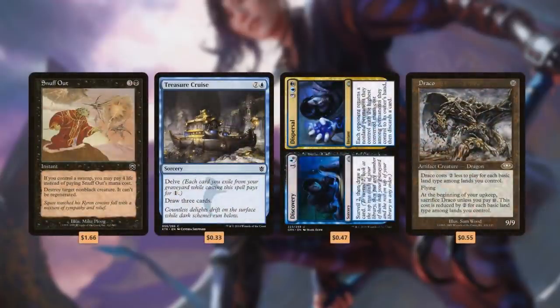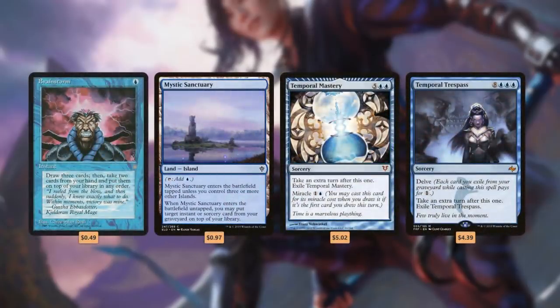To make Yuriko's combat trigger even deadlier, we're running cards with very high converted mana costs so our opponents will lose tons of life whenever we reveal them. We'll use cards that we can cast for way lower than their converted mana cost like Snuff Out and Treasure Cruise, split cards with a total converted mana cost equal to both sides like Discovery slash Dispersal, and of course Draco, which we'll never cast but is worth running since we can drain opponents for 16 life when we flip it. We'll also run top deck manipulation cards like Brainstorm and Mystic Sanctuary, plus extra turn spells like Temporal Mastery and Temporal Trespass to close out the game.